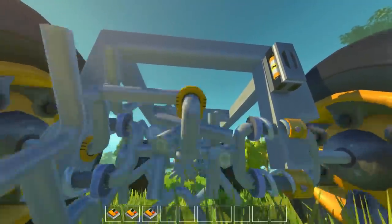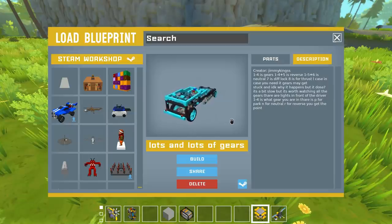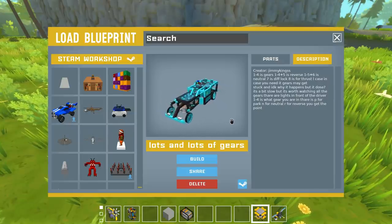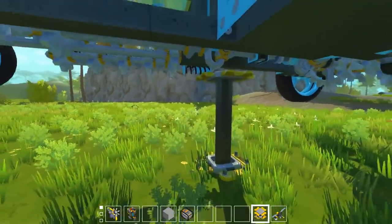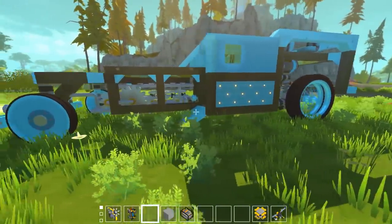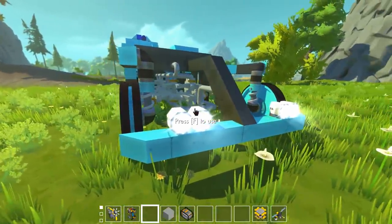The next build looks absolutely awesome — it's got a crazy paint job and is called Lots and Lots of Gears, created by Jimmy Kings. It actually looks like a car, unlike the other builds which are just kind of framework. Here you can see some stuff has been added on — this looks crazy.